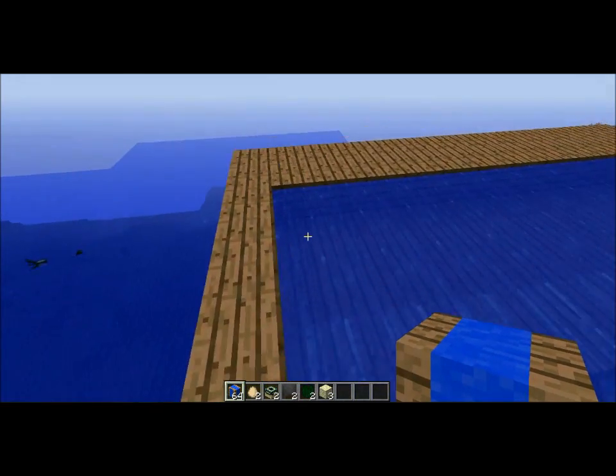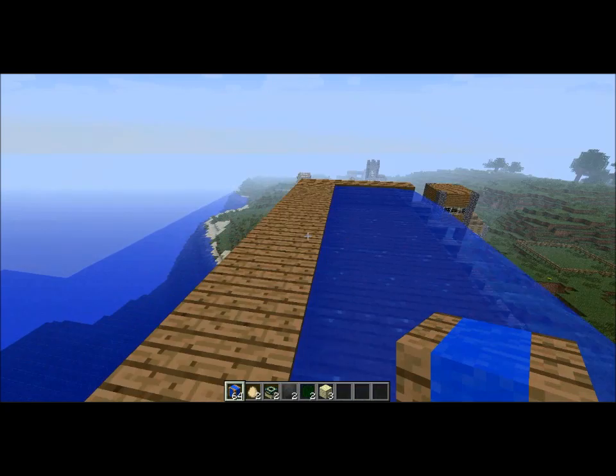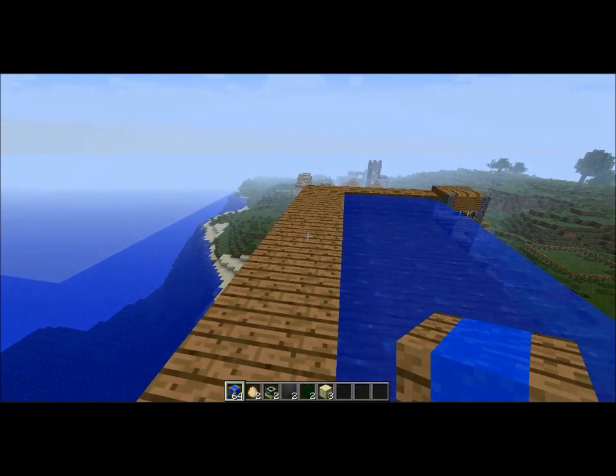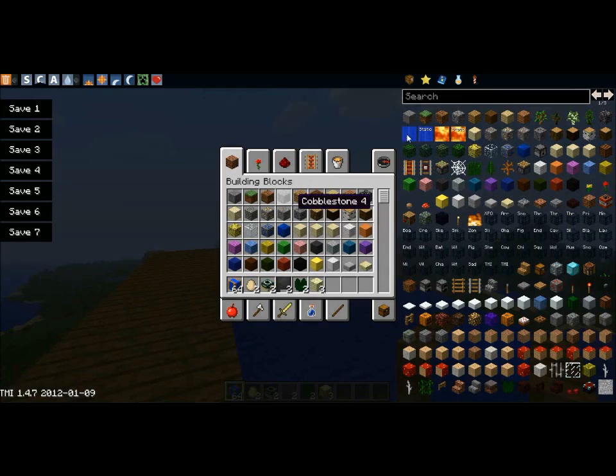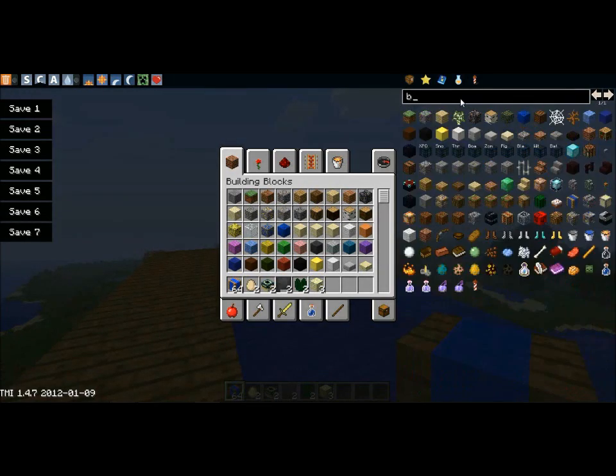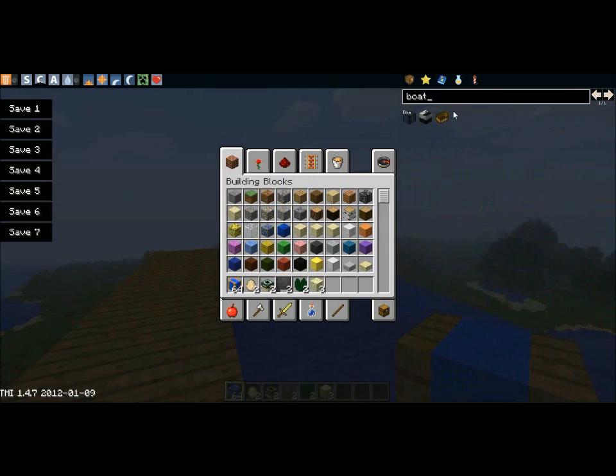We'll go down that. The mod maker — I'm saying that you should put a chest with boats up here, which would be pretty cool. So we're actually going to get a boat and ride it down this thing.